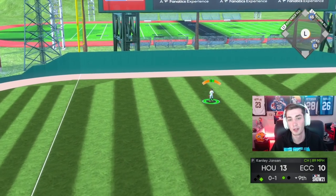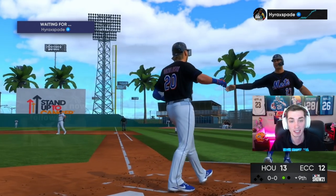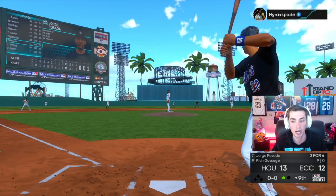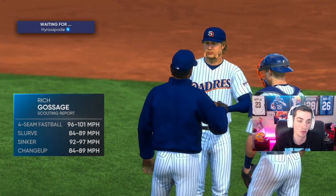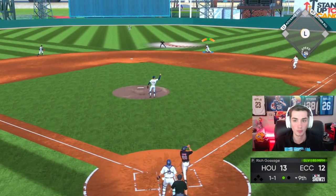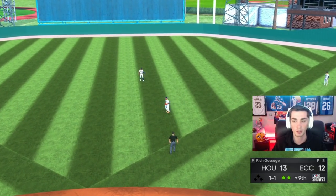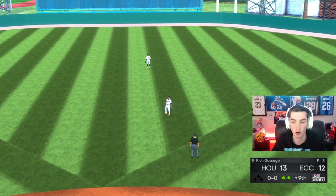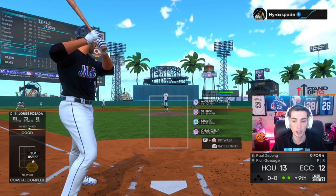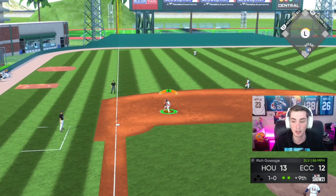That's a beautifully timed changeup — I showed him the changeup for the first time in the inning and he just went down and got it. That's a great hit. I got to go to Goose Gossage — we're blowing the game, it's 13-12. That's out number two. The guys that I wanted to be really, really good for me — Kenley Jansen, Luis Castillo at the start of the game, Billy Wagner — just did not have it today. And that is out number three.